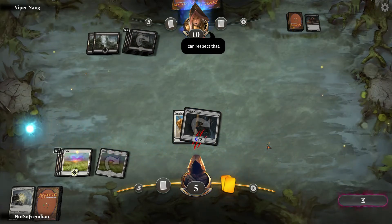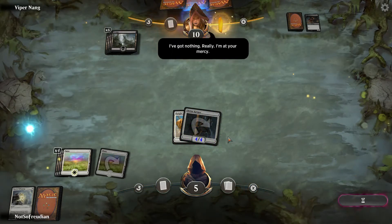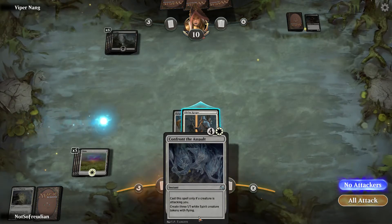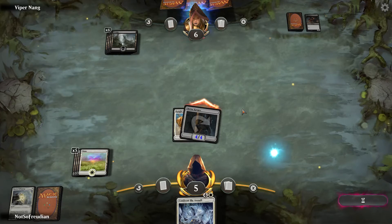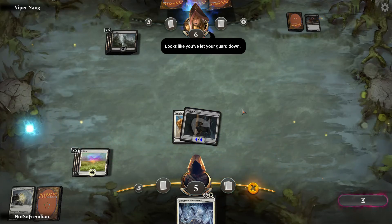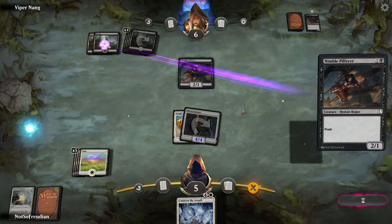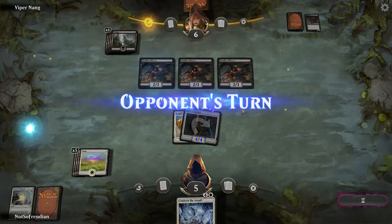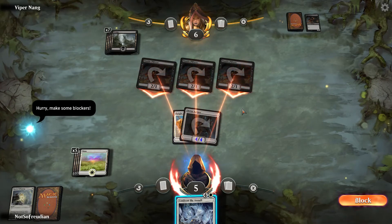I think they changed the animations a little since the closed beta. I've got nothing really — I'm at your mercy. Now she drops something with flash and thinks she can attack me with it. Kill me this turn, probably. But also, you can only have four of each card in your deck, so that's illegal anyway.